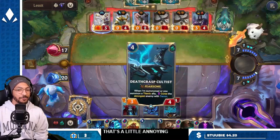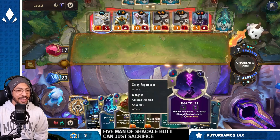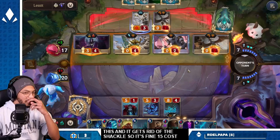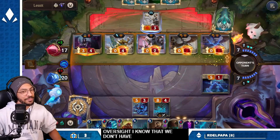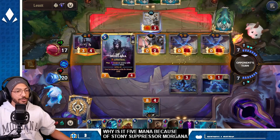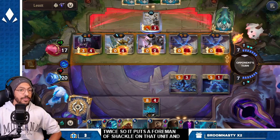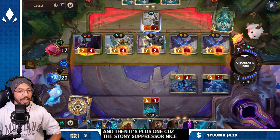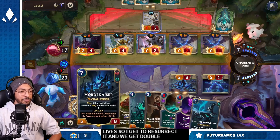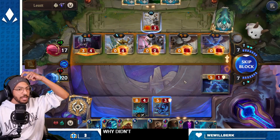That's a little annoying — five mana shackle — but I can just sacrifice this and it gets rid of the shackle, so it's fine. Fifteen cost curses seem like an oversight. Why is it five mana? Because of Stony Suppressor — Morgana shackle something twice, so it puts a four mana shackle on that unit and then it's plus one because of Stony Suppressor. Nice — I'm only taking nine and my spectral Iron Hound lives, so I get to resurrect it and get double count for Lord Malat.